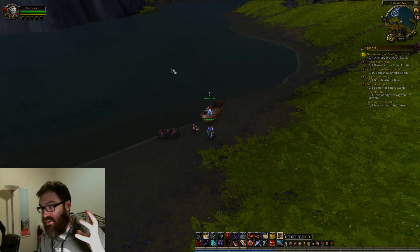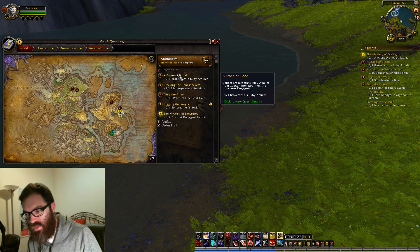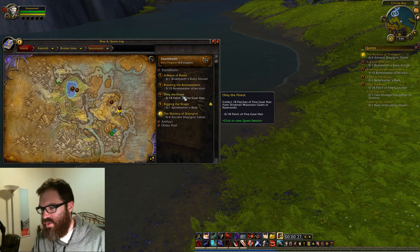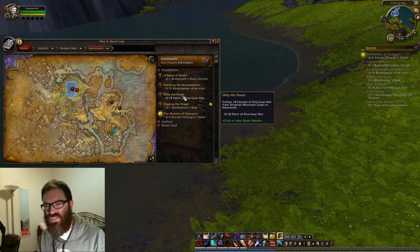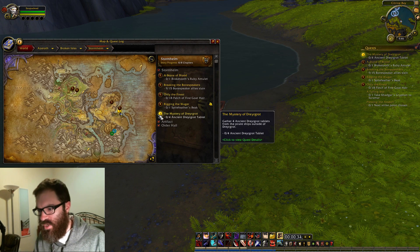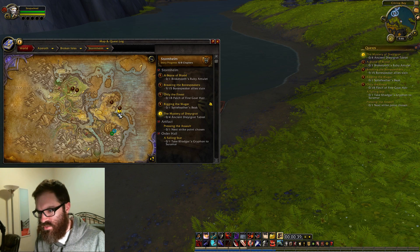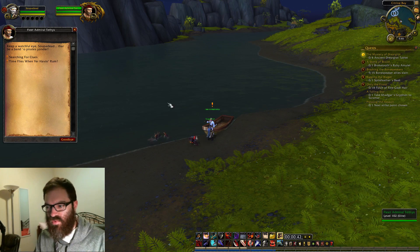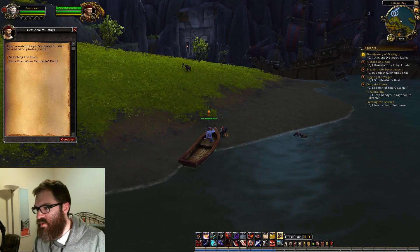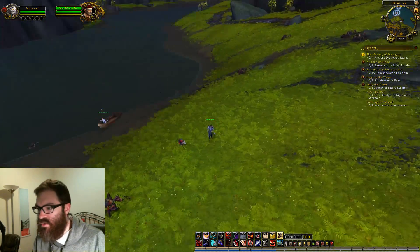We are back. I was planning to leave Stormhive originally, but we have quests here. We still have a lot of quests, but some of these — like 4 and 5, 'I Reckon the Wager Only the Finest' — are extra side quests that aren't relevant to the main story. We already completed the main story, but we do have a rogue quest here. This guy is going to give us some rogue quests. Sir Finley Murgolton was near here somewhere.